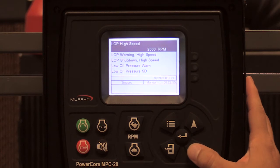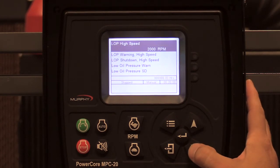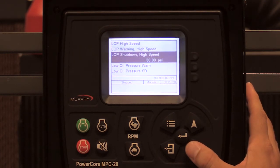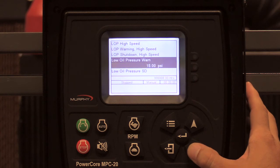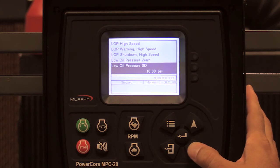Since this is a 12-volt system, I don't need to change my battery settings. For oil pressure at high speed — at 2000 RPM — I'm looking at 35 PSI for my warning and 30 PSI for my shutdown. Under 2000 RPM, I'll be looking at 15 PSI for a warning and 10 PSI for a shutdown.